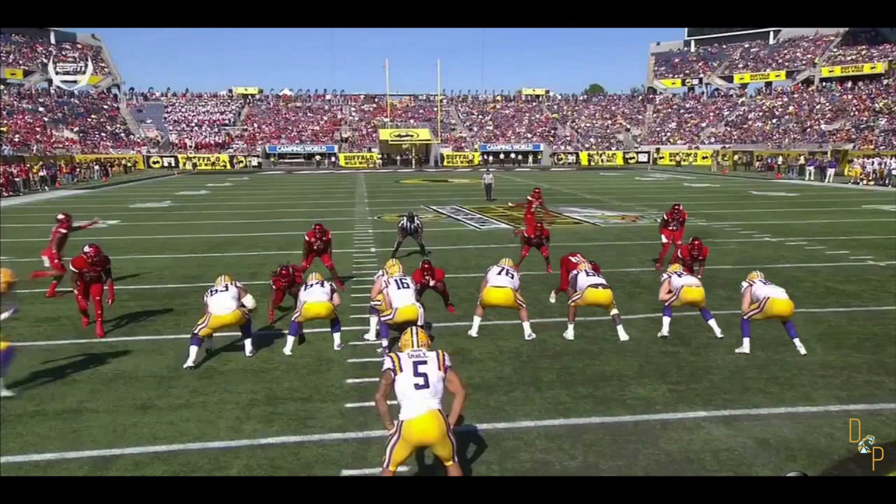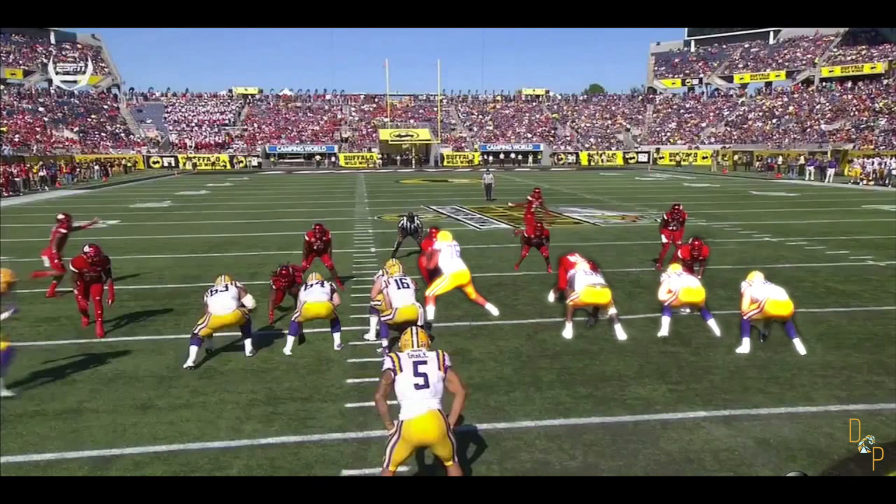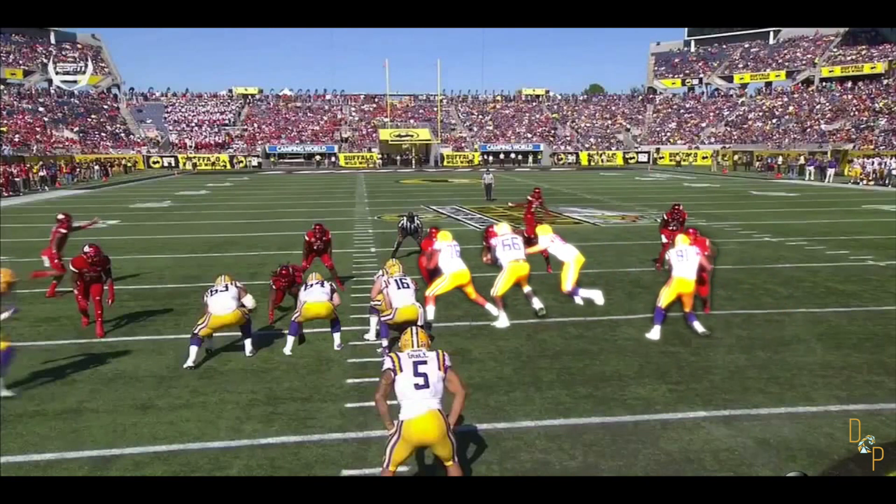Illustrated are the key blocks at the point of attack. The offensive line wants to create a specific opening or gap for Guice to run through. It takes two sides or walls or seals to create a gap. On the left side of the gap we get three down blocks — the blockers are pushing the defenders down the line of scrimmage and away from the gap. The right guard blocks down on his defender, the nose tackle, and the right tackle and tight end work together to seal off the other down lineman at the point of attack, creating the left wall of the gap.